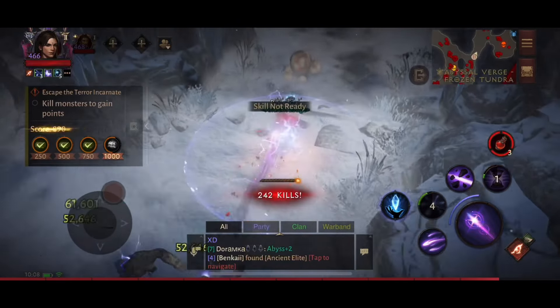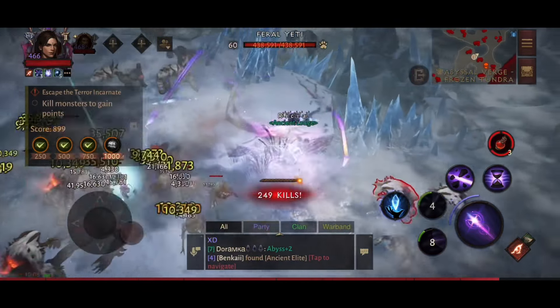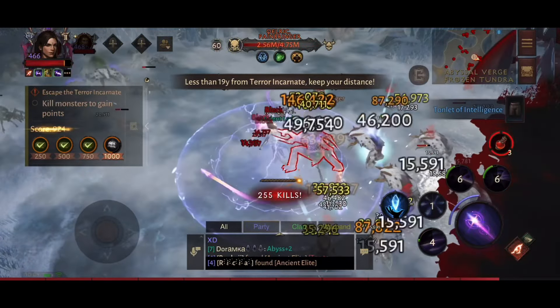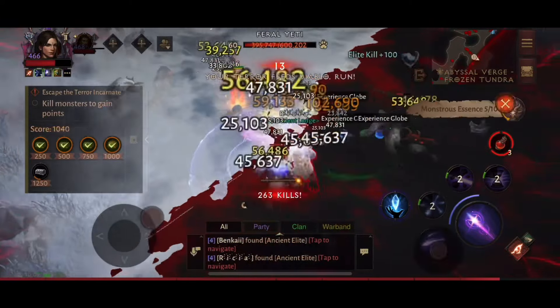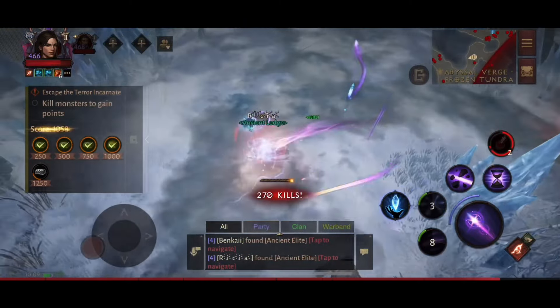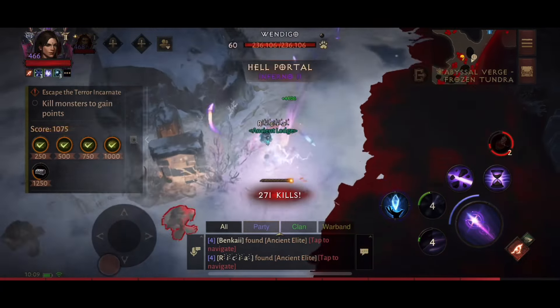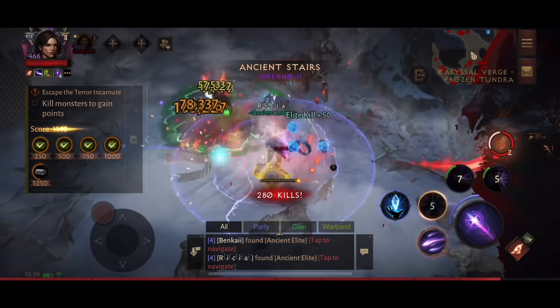If you're wondering about the build here, I'm using my basic farming build which I've shared many times before. The video for this is up on my page and I'll link it in the comments. This is the build I generally use for abyssal verge because it works really nicely — it gives you a lot of speed to run away from the terror, as you can see. This is the build I always use for running verge and also for running ereban.